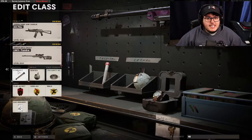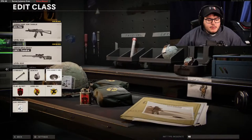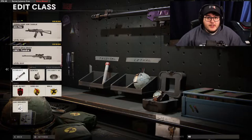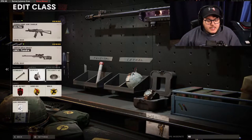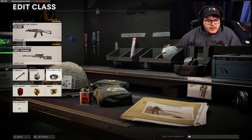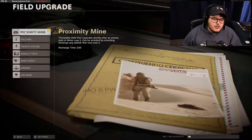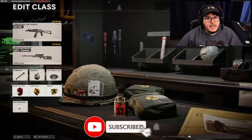If you want this class to stand the test of time, you also have to run the correct equipment. You're gonna run Stim Shot, Semtex, and proximity mine. The Stim Shot is great — when you somehow survive, you get a whole new life instantly. The Semtex is actually very good this year. The proximity mine is for a random free kill five minutes later.